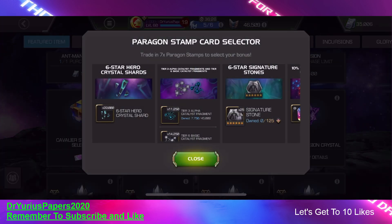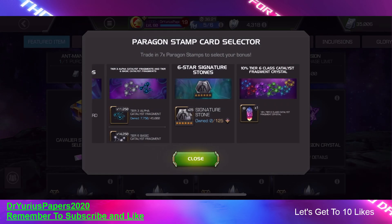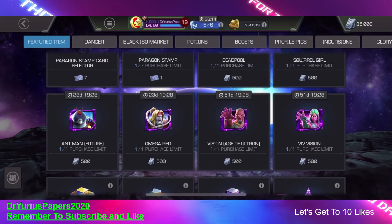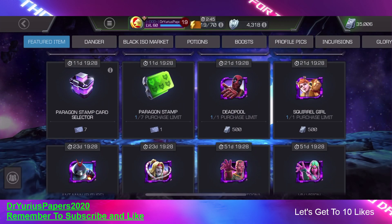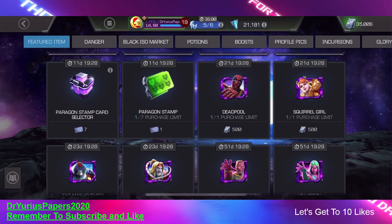The new one has more six-star shards in it, more rank four materials, more six-star six stones, and these 10% tier six class Catalyst Fragments. So I really think you're doing yourself a disservice if you went ahead and took your old Paragon Stamps and spent them on the old Paragon Stamp Card Selector. I would have turned all those old Thronebreaker Stamps in to get Paragon Stamps first, and then used whatever was left over on the old one.